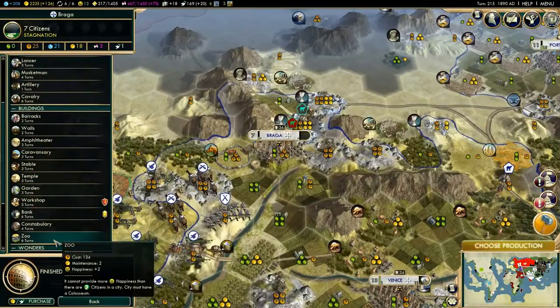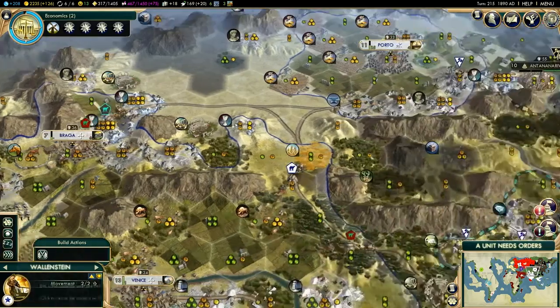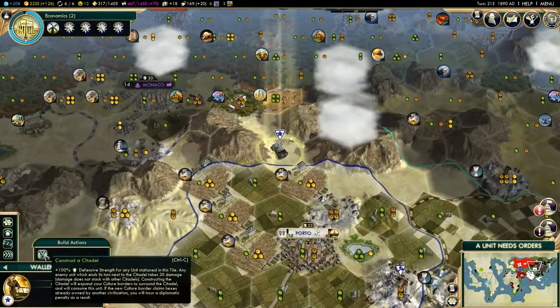A zoo. This can provide happiness — more happiness than there are citizens in a city. The city must have a coliseum. That is awesome. This is a zoo — how cool is that? So, we can put that there.